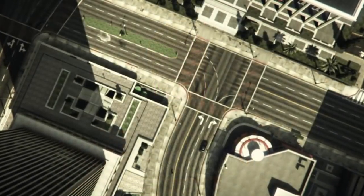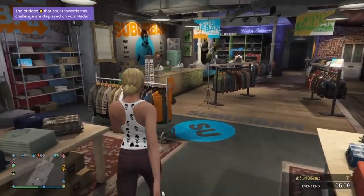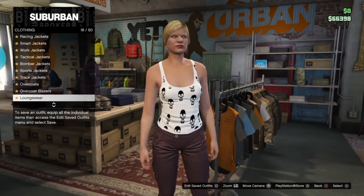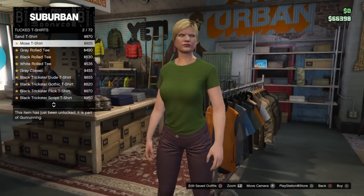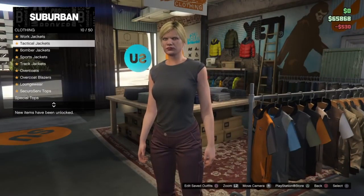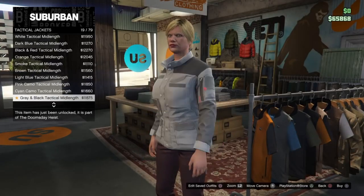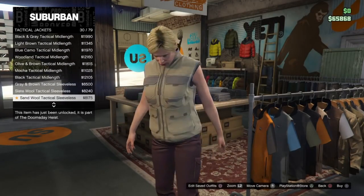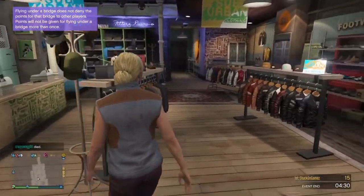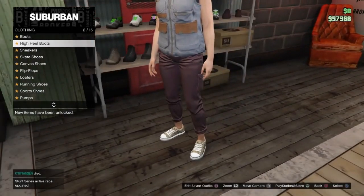Once your female character is done, head into an online lobby and go to your nearest clothing store. Go over to the top section and go down to Tuck T-Shirts. Purchase the black rolled tee, then go up to Tactical Jackets and purchase the gray and brown sleeveless jacket. Next, head over to Shoes, go down to Flip-Flops, and purchase the cyan floral flip-flops all the way at the bottom.